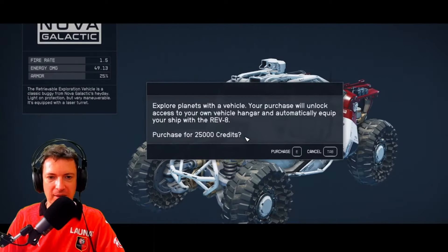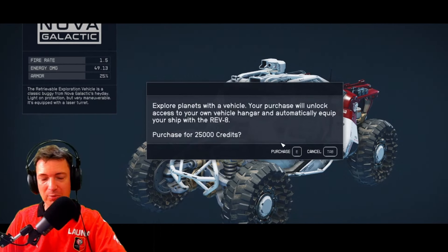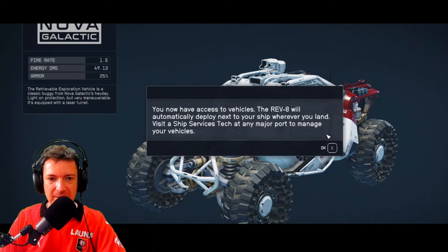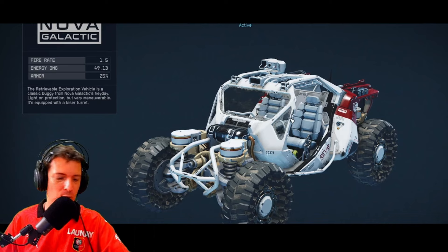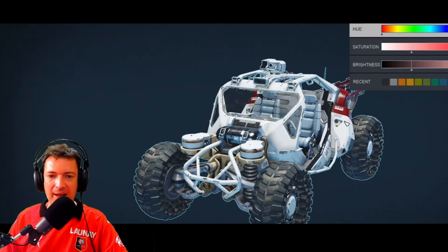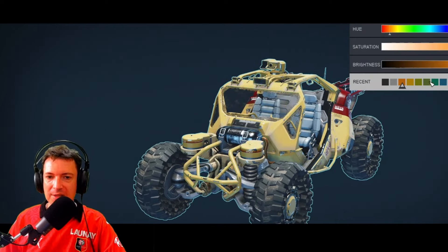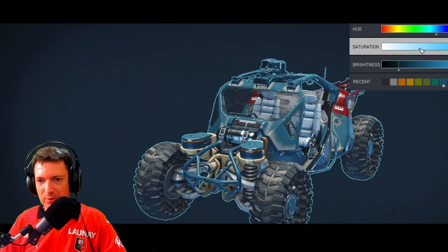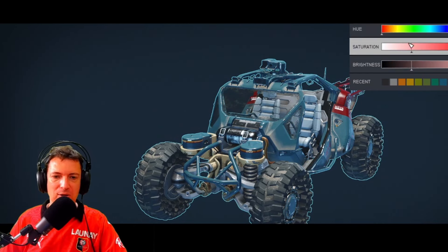We click on that and right there it says we can explore the planet with a ground vehicle for 25,000 credits. It's still a little bit expensive, but it says it's going to automatically deploy next to our ship every time we land — that's wonderful. There are also some customization options; my favorite color is teal so we are going to get a teal ground vehicle.